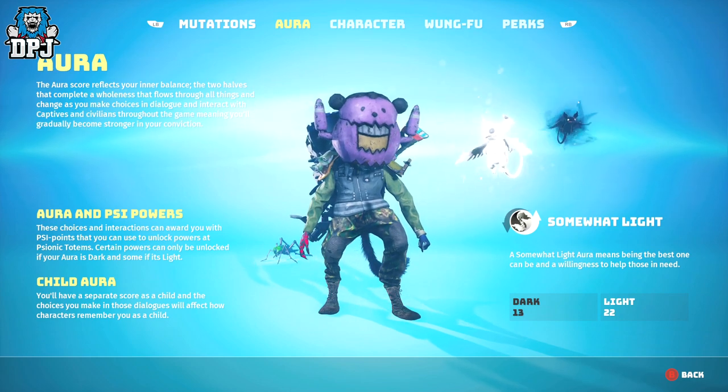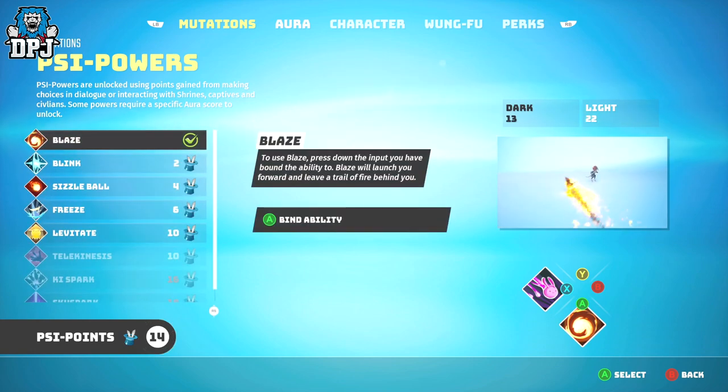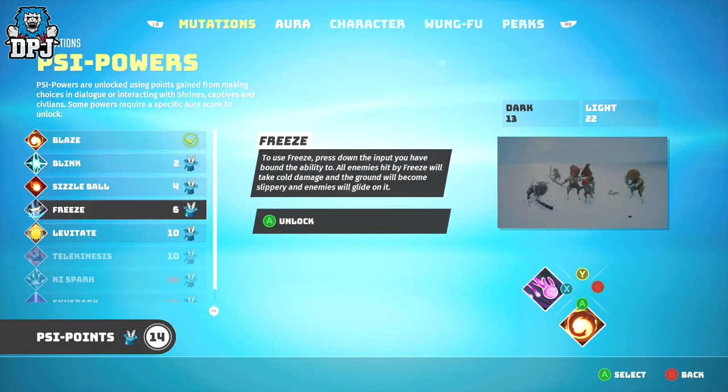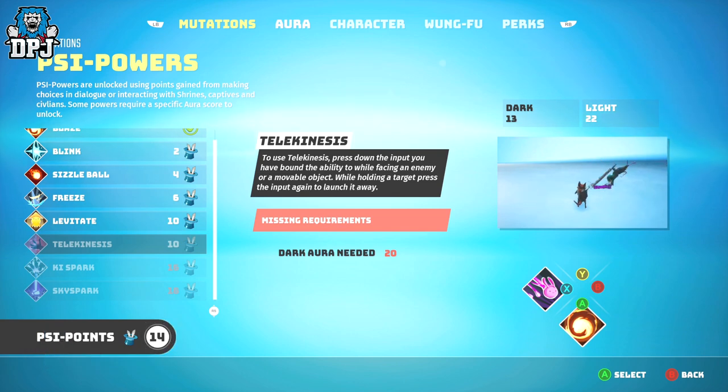If you check out the PSI powers within the mutations tab in your inventory, you'll see some abilities require a certain amount of light aura or dark aura. So even if you have enough PSI points, unless your dark or light aura is at a certain level, abilities will remain locked.